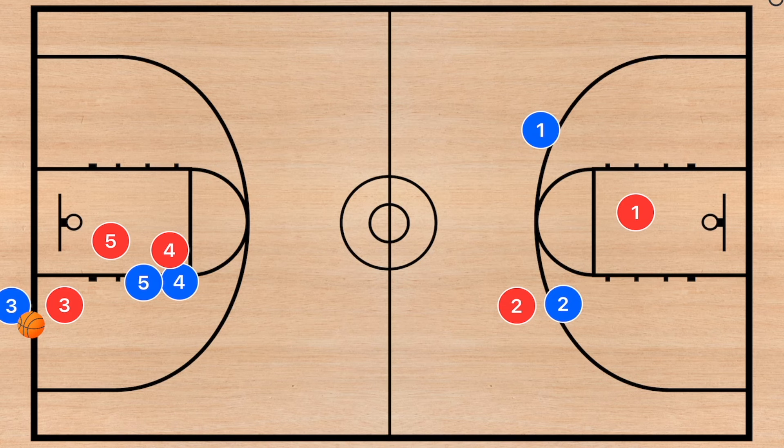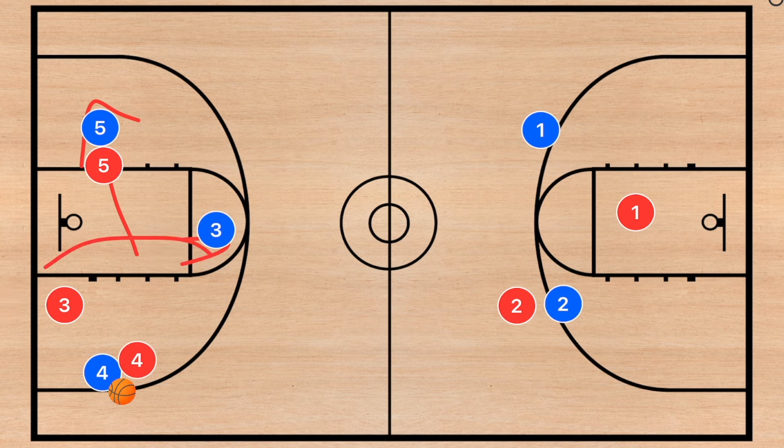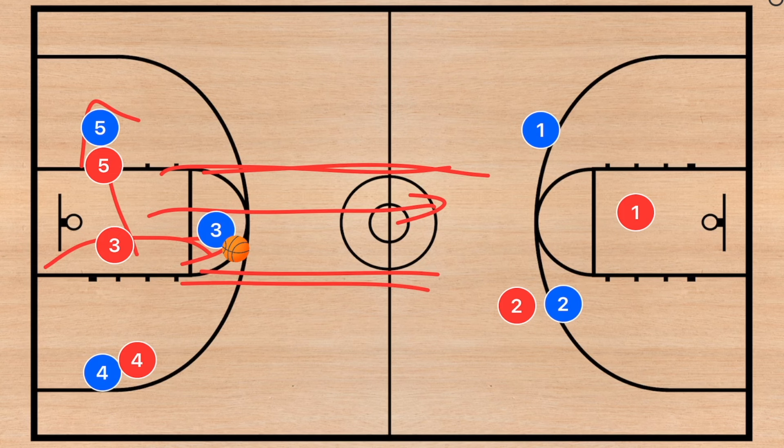If those players were not open, the bottom player cuts across and the top player cuts down while defenders follow their men. Player three then goes down the middle of the court — you always want to try and advance the ball down the middle.